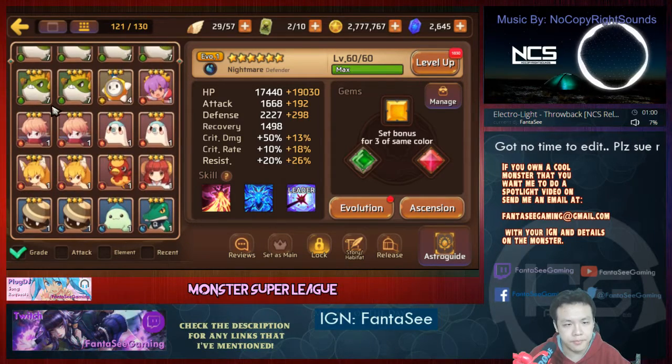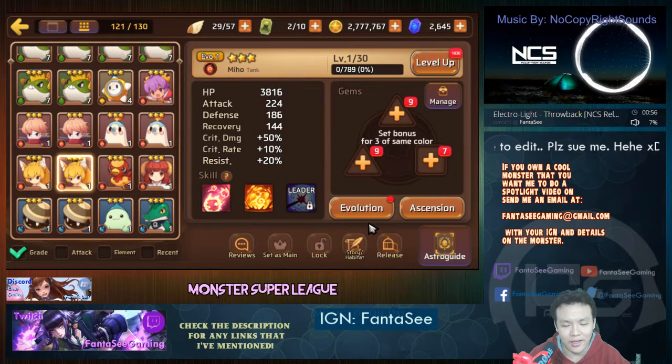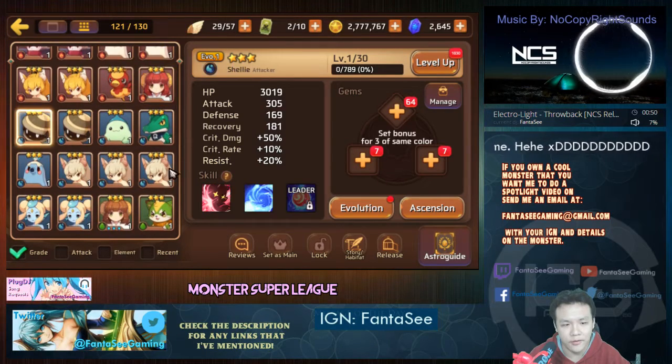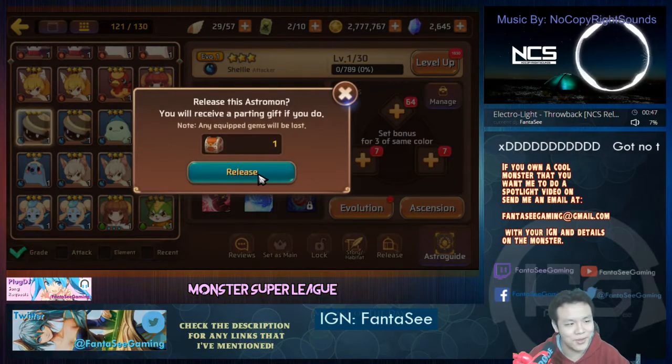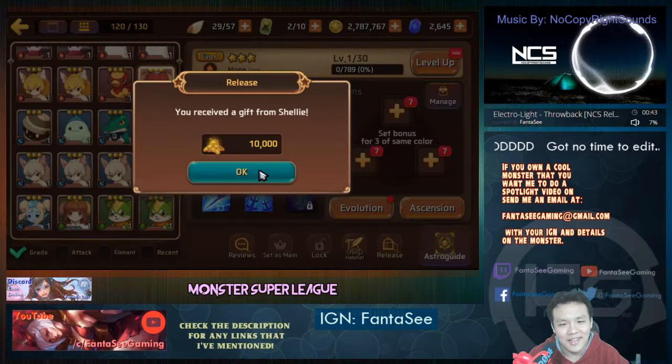Releasing is okay. Most of the time you get really bad fruits, but sometimes when you're lucky you get some really good stuff. Let's just pop a few just for the sake of science — you have a chance to get things like 10k gold, which is pretty good.